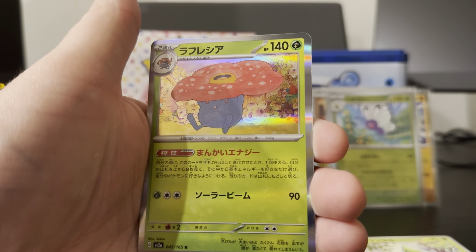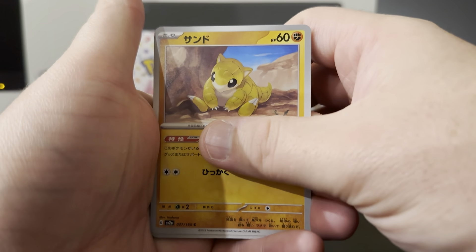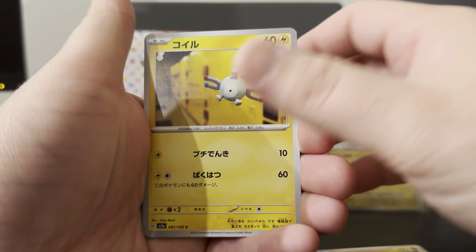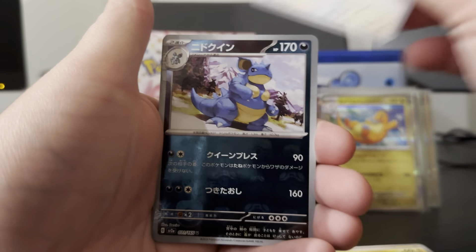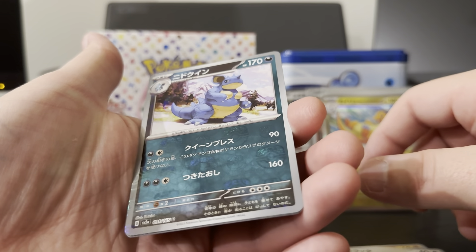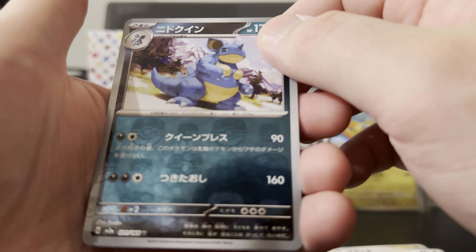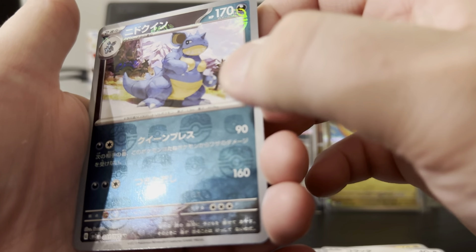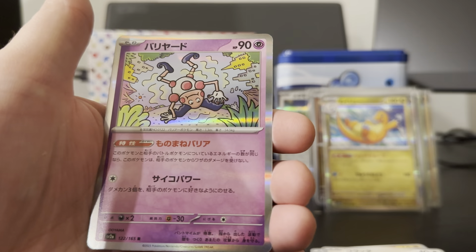So we're still looking for our Master Ball Reverse and what other EXs and Art Rares we might have. Might be lucky and get a double box that has another SAR, Full Art, or better. There's our Master Ball Holo — it is a Master Ball with Master Ball patterns. So we've got Nitto Queen — I'll sleeve that one up. And then we've got Mr. Mime and Nitto Rhino.